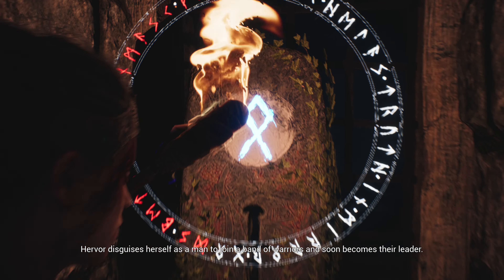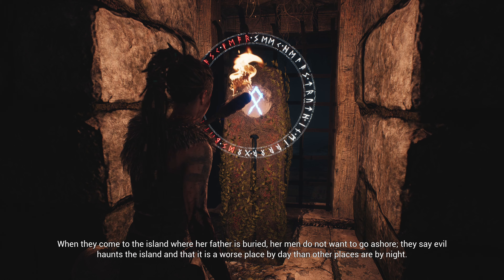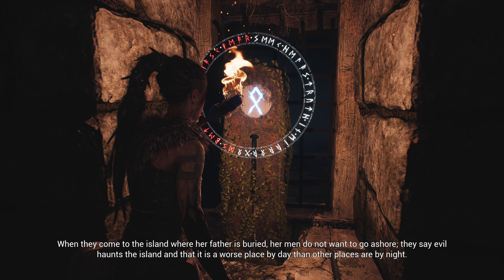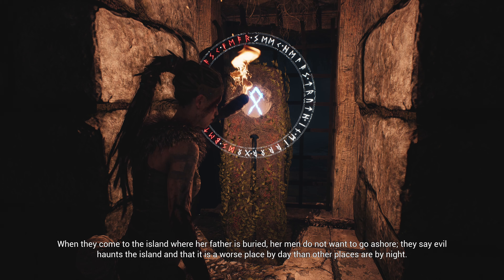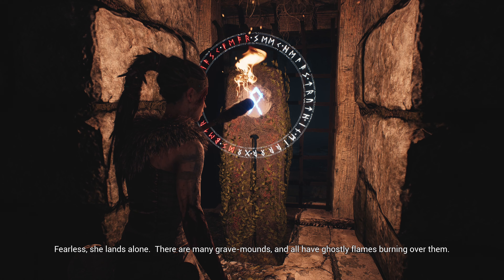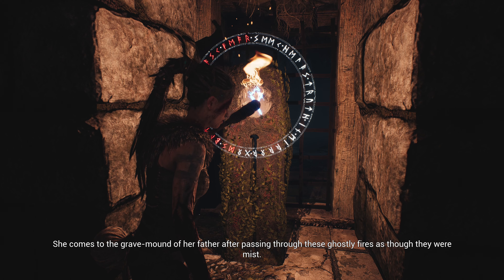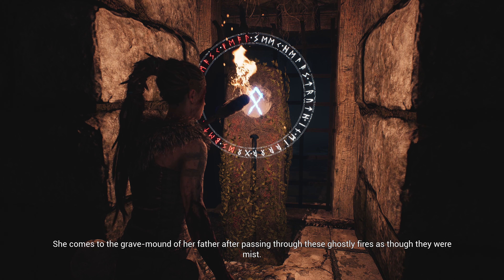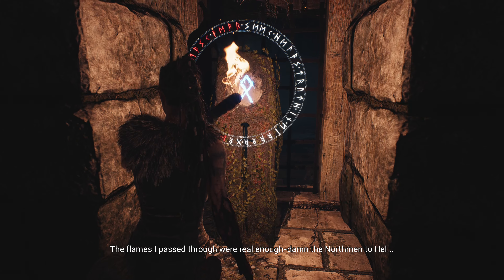Hervor disguises herself as a man to join a band of warriors, and soon becomes their leader. When they come to the island where her father is buried, her men do not want to go ashore. They say that evil haunts the island and that it is a worse place by day than other places are by night. Fearless, she lands alone. There are many grave mounds and all of them have ghostly flames burning over them. She comes to the grave mound of her father after passing through these ghostly fires as though they were mist. The flames I passed through were real enough. Damn the northmen to hell.